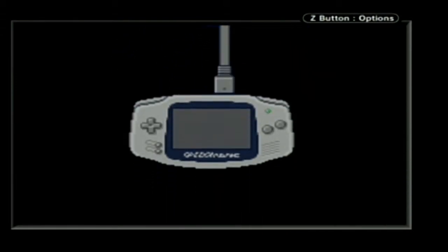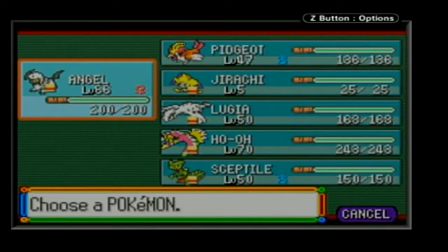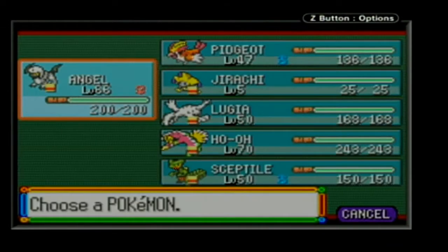And for Sapphire, I chose Absol — when I play Sapphire, I think of Absol, so I chose him.